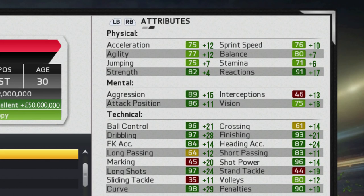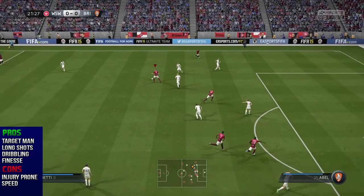Jumping ahead to the attributes, he actually grew well across the board with really nice growth in the physical department, which is really what he was lacking the most at the start. By the end, it's pretty fair physical attributes in the mid 70s and lower 80s. The technical attributes of course are fantastic — 96 ball control, 97 dribbling, really nice long shots and shot power, as well as his finishing.